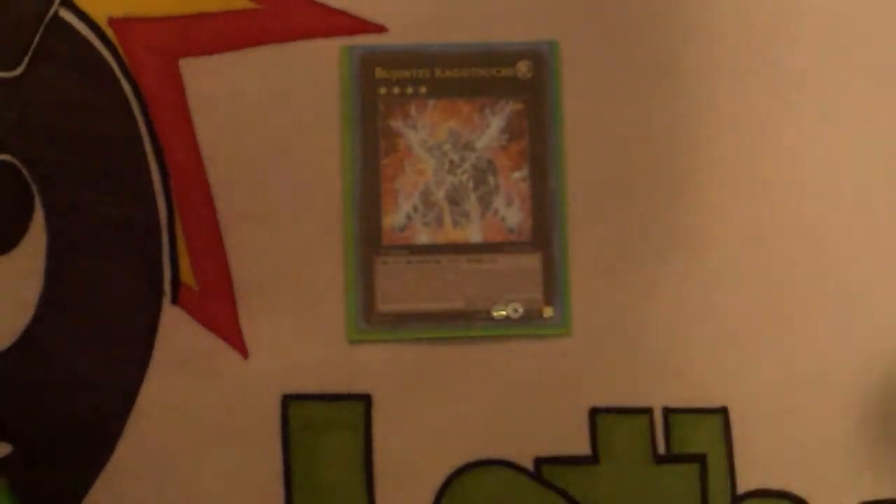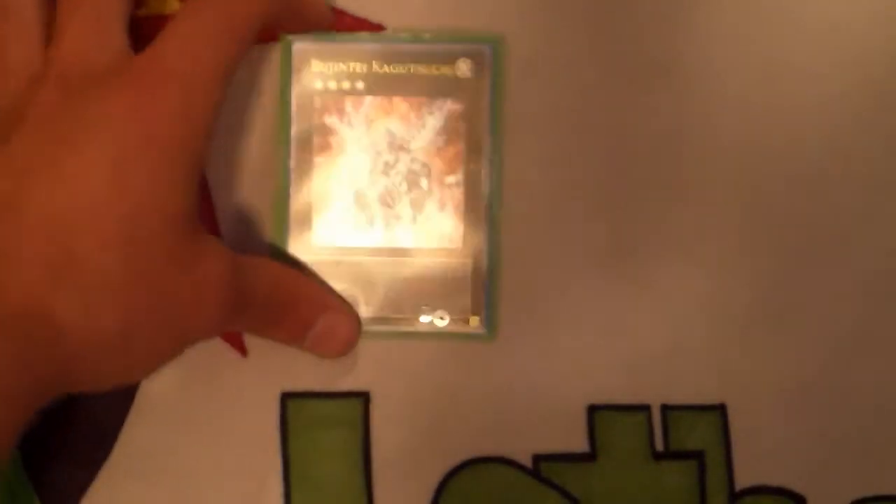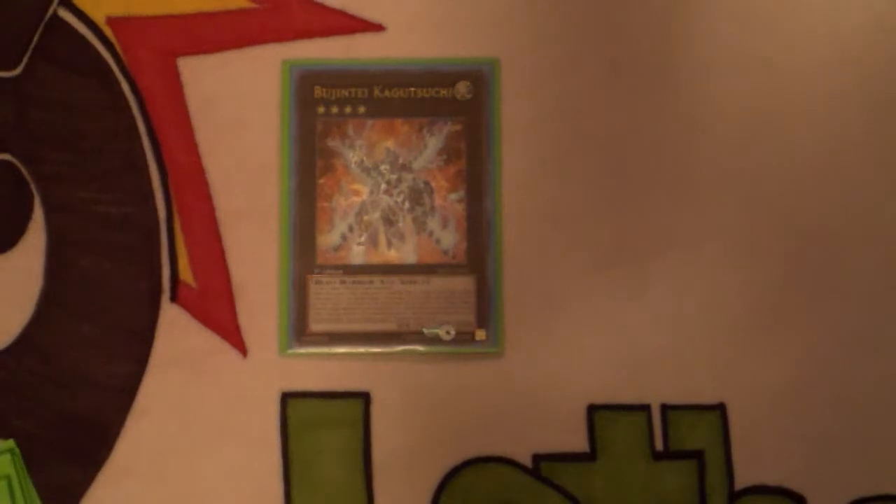Moving into the extra deck — we still run two Susanowo; I haven't felt the need to bump it to three. One Kagetsuchi: in the mirror match this card is nuts. It's really hard for them to get over it, and even Deep Prison wouldn't help because you can have Turtle and Crane live. In the mirror match that card is amazing — I highly recommend going into it.